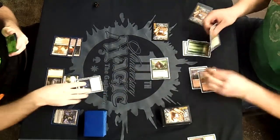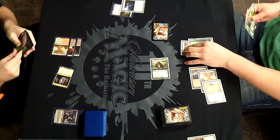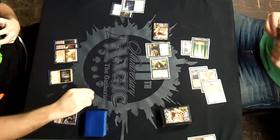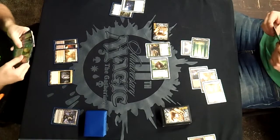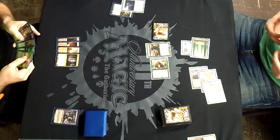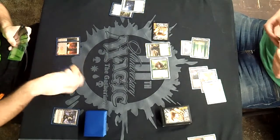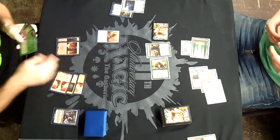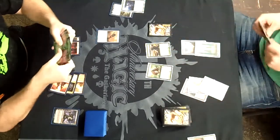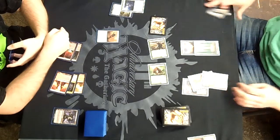Andrew was very kind to give us a Magic: The Gathering 10th or 11th anniversary mat to use for FNMTV this week — something was spilled on it later, we'll see if we get it back. Oblivion Ring comes down on my Underworld Connections. I'll drop a Dragonskull Summit and a Rakdos Kirin to hopefully stall his board and mitigate damage, being at 11 life.